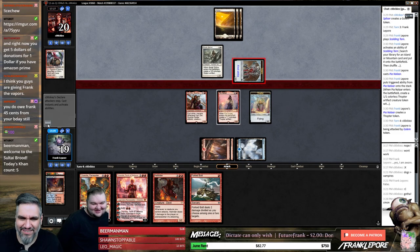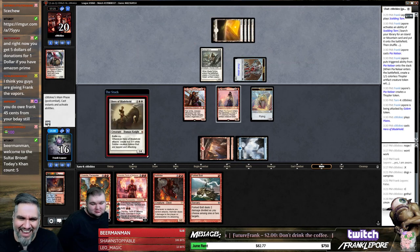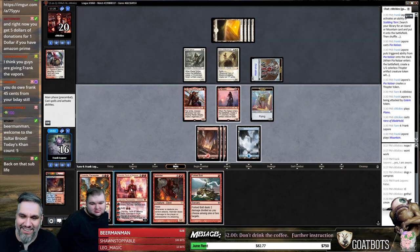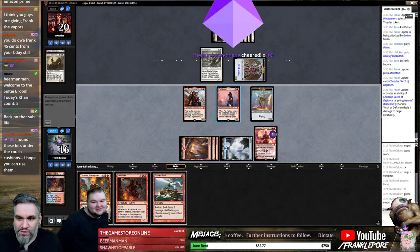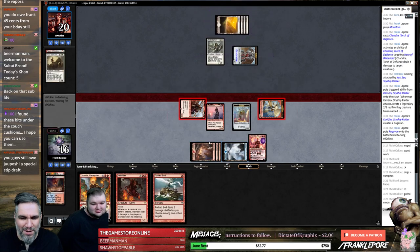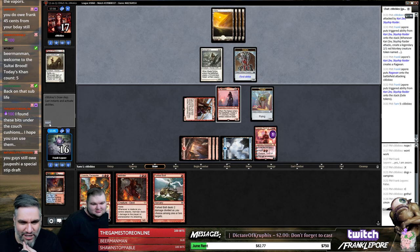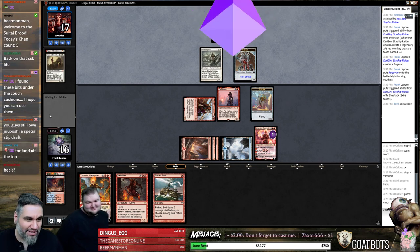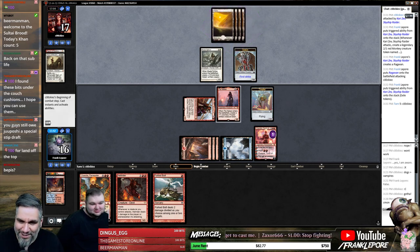You do still owe Frank 45 cents for your birthday. I gave you that 45 cents you stingy gentleman — if you give it to me then how do I owe it? I let you borrow it. Well I wasn't aware of that. Beerman, thank you so much, welcome back buddy. Oh god, please give me a land so I can just murder that immediately — just one land, all I wanted. Was a Pepsi, just one Pepsi! If you guys ever see Juposhi again let me know because then we can do a stip for him.